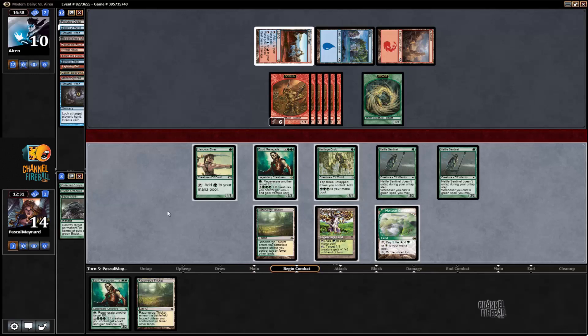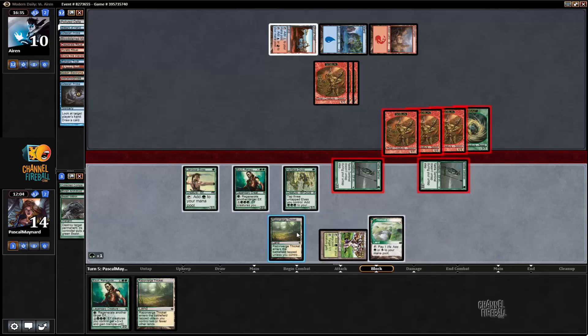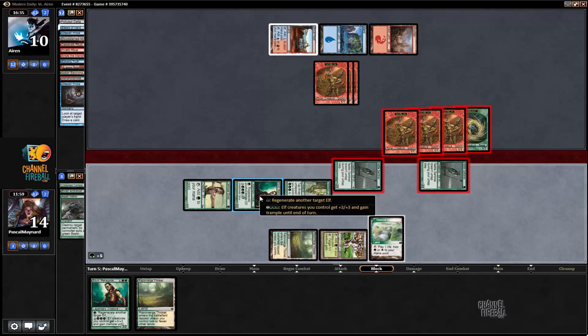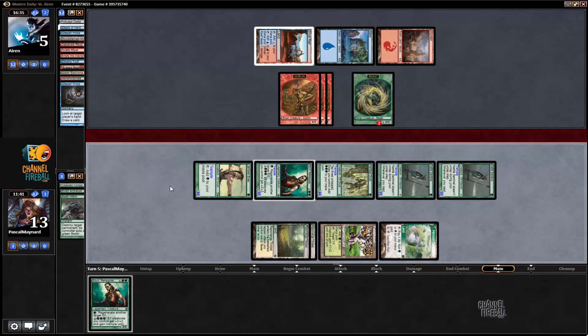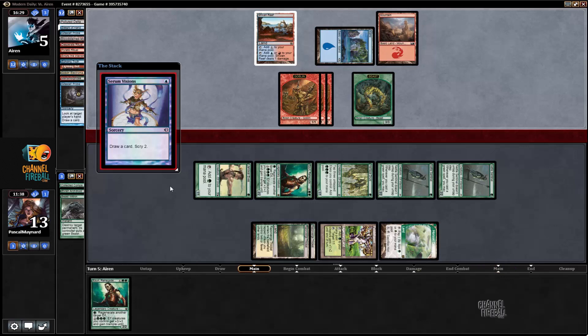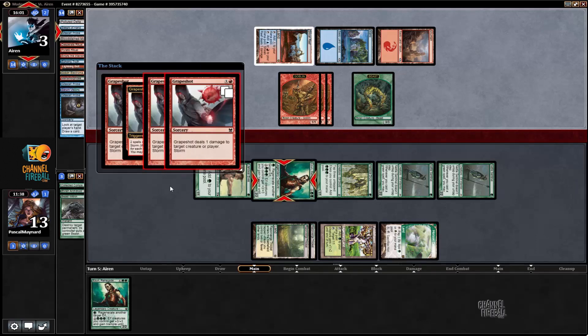We attack with those two. We're happy he blocks like that because it doesn't change our clock — we're going to kill him next turn anyway. That way makes sure we're not losing to double bolt. I regenerate this elf. I decided not to kill the beast token — I'd rather have a 3/3 than three 1/1s. He played Cerulean Wisps and Probe, and he has Grapeshot for three — so we're not killing him that turn again.